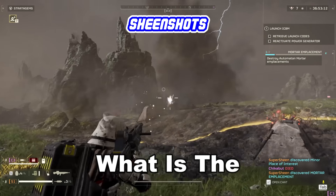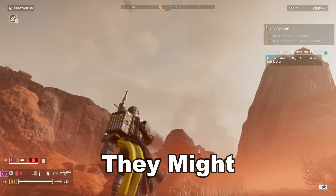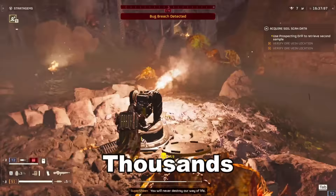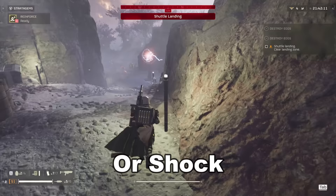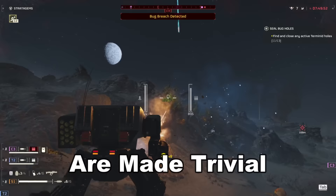What is the best defensive stratagem in Helldivers 2? These are your green stratagems that drop a small mechanical apparatus to aid you in combat. They might rain down mortars from the sky, shoot thousands of bullets into your enemies, or shock everything in sight. Taking these on every single mission isn't always advised. However, more specialized tasks, such as defend missions, are made trivial by these clunky helpers.